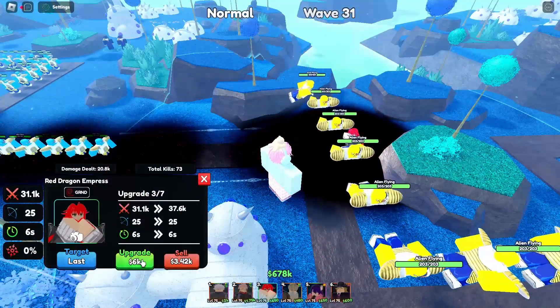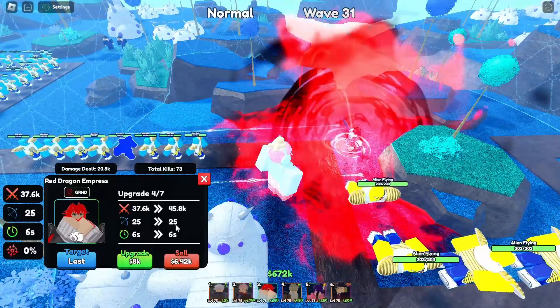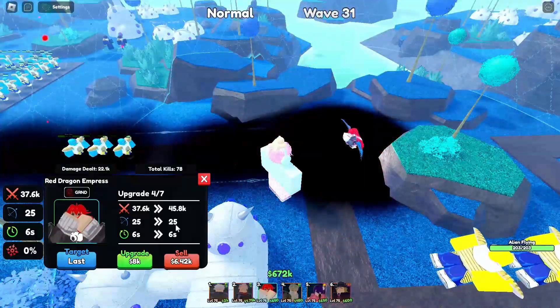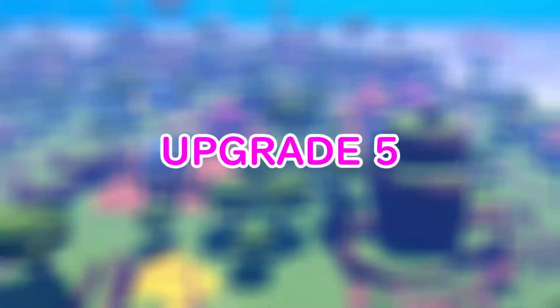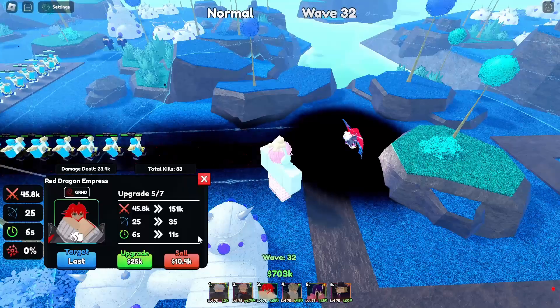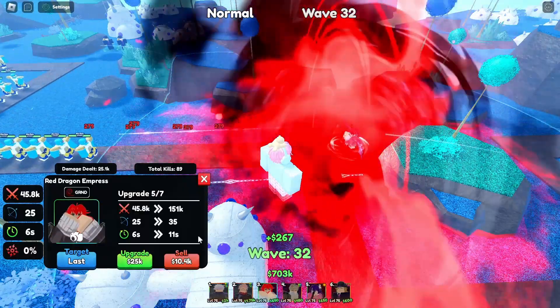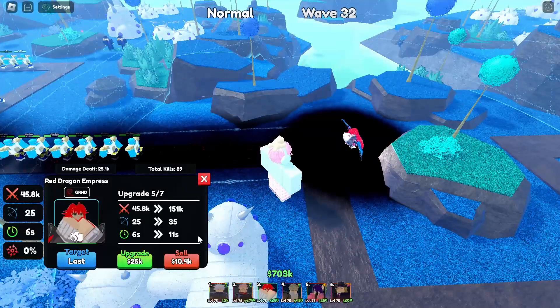This is upgrade 4, which will cost 6k, bringing her to 37.6k damage, range 25, cooldown 6 seconds — no AOE change yet, no effects change yet, and no crit damage. This is upgrade 5, which will cost 8k, bringing her to 45.8k damage, range 25, cooldown 6 seconds — no effects change, no AOE change.